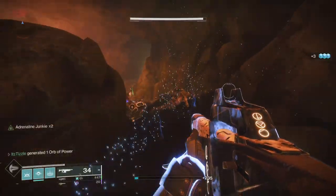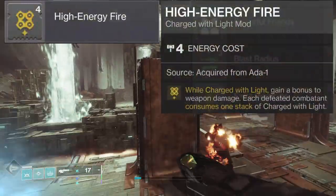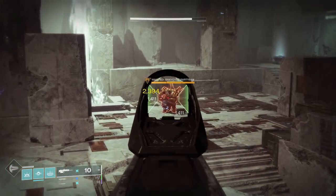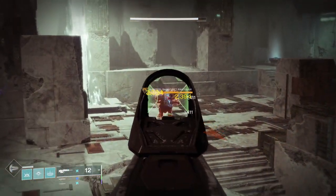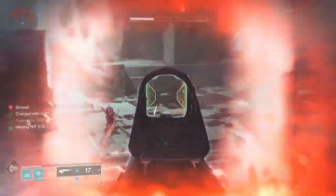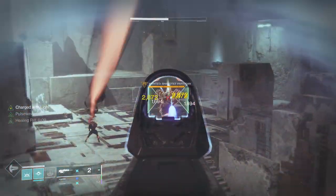Now let's look at the only universal mod that consumes charge with light — High Energy Fire. This mod works in PvE and PvP and is super great in basically any scenario. Here I am in a lost sector shooting the boss without High Energy Fire, doing 23.94 to the head and 14.11 to the body. I then become charged with light and hit for 28.72 to the head and 16.94 to the body. This is a 20% buff to damage.